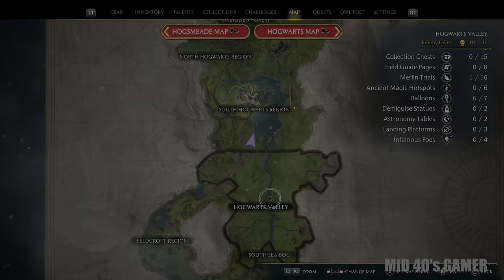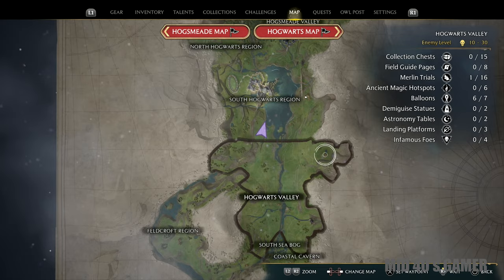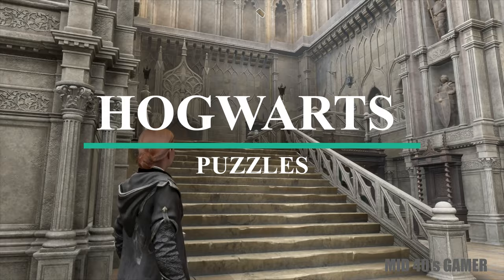Next is the world map, which is extremely user-friendly, especially if you plan on collecting everything the game has to offer. When zoomed out all the way, the game provides you with a checklist of the region so you don't miss any collectibles. With all the basics out of the way, it's time to get into all the puzzles you'll run into throughout your exploration of Hogwarts Castle.